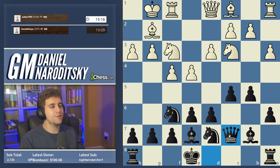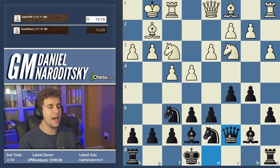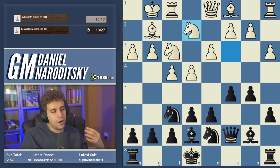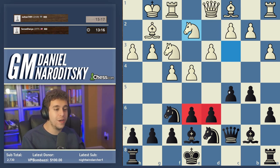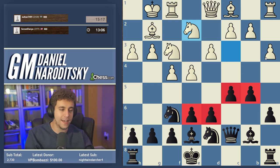You might notice some parallels between the setup we've decided on and the Hedgehog or maybe the Hippo. These pawns on e6 and d6 create a similar idea, but in reality it's its own thing. Now we can choose which side to castle. Castling queen side is incredibly risky in such positions because these pawns can serve as hooks — White can use them to open files very easily on the queen side, whereas castling king side is definitely safer.